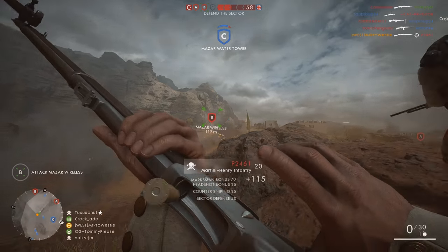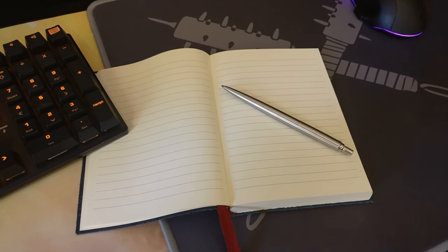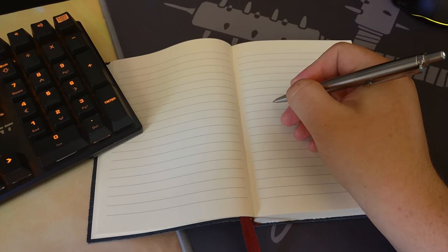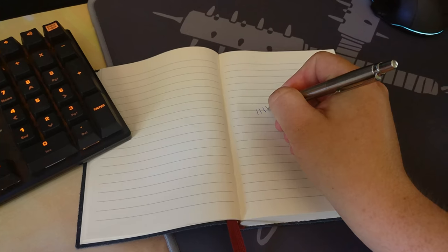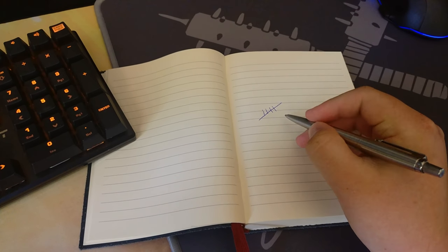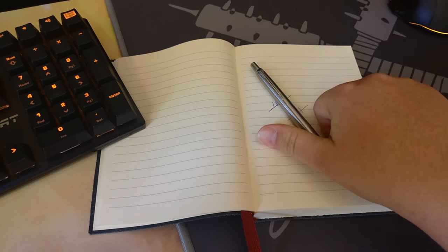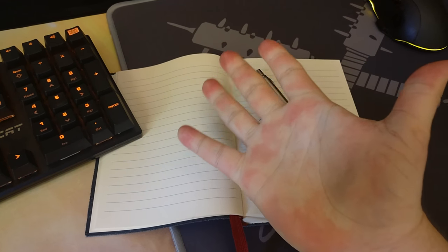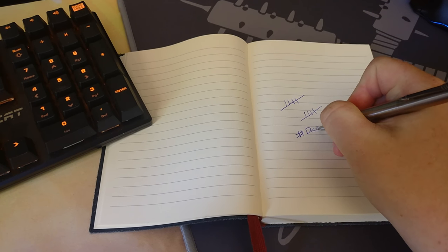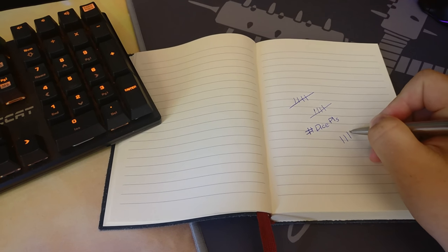Totally foolproof — this is the best way to do it. Grab a pencil or a pen and a piece of paper — you're not going to believe this — and then use the pencil to make little marks on the paper to count each action that you do in the game. Use a five-bar gate and mark the paper every time you revive someone for the Capricorn tag, or you kill someone as cavalry for the Taurus tag, and then bam — you'll make sure you've got the dog tag. It's just so simple; there's no need for an in-game tracker, it's all done there on the piece of paper.